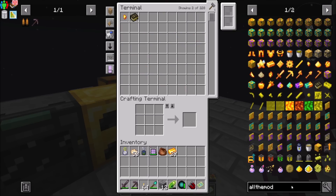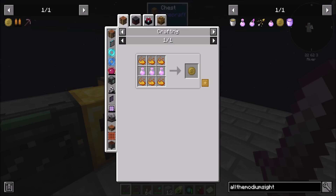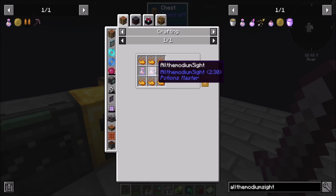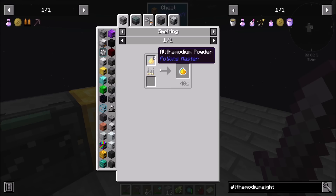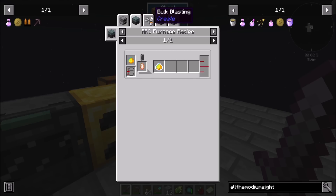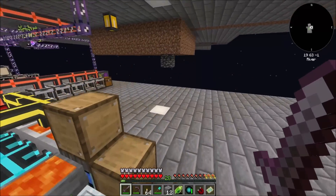All the modium sight potion - there is a potion for this and a charm. The charm, I assume, is just an all-the-time version of the potion. And all the modium sight is calcinated all the modium powder, which you can make with all the modium powder by smelting it. And all the modium powder needs a pestle, an ingot, a mortar, and an ender powder. That looks really easy to make.